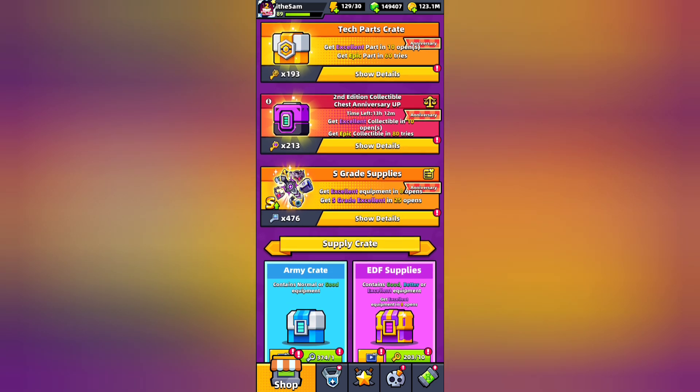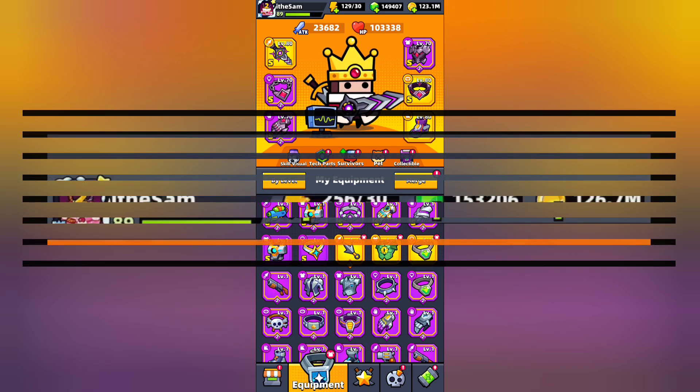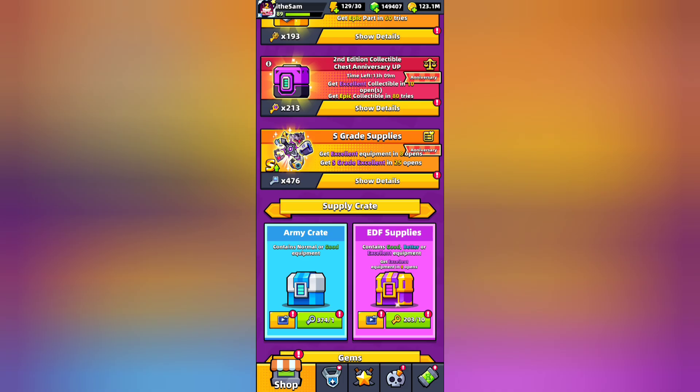Offers like this do not come every time. My purpose was to upgrade all my equipped weapons and tech parts to legendary grade from my current excellent and epic grades. I don't know if I will succeed in that. I should have used all the gems to open the crates. Currently I have more than 152,000 gems. I guess I have to wait until the next big event.